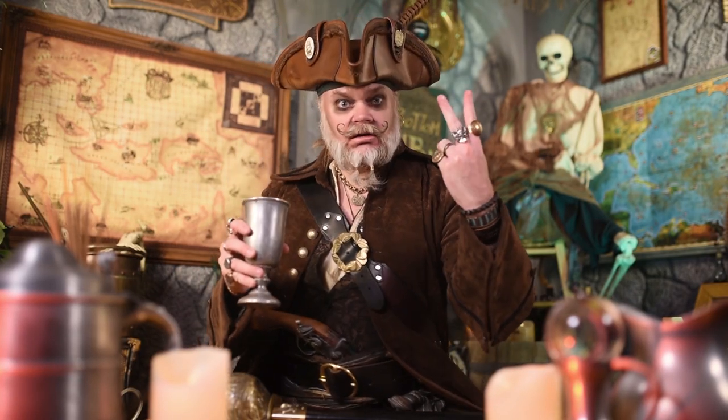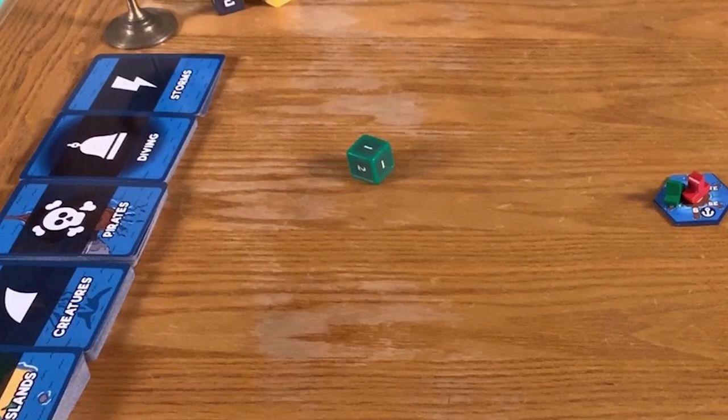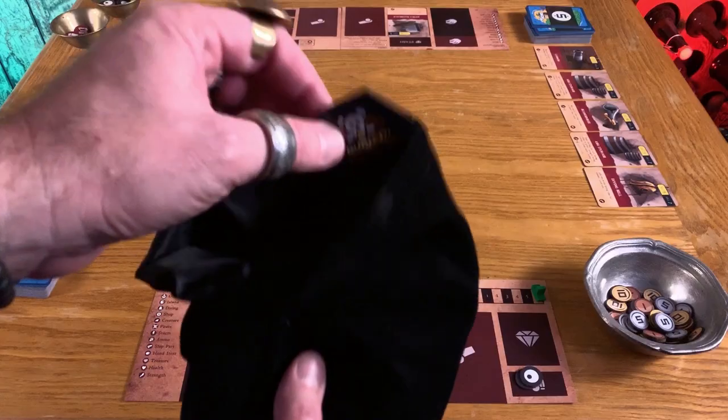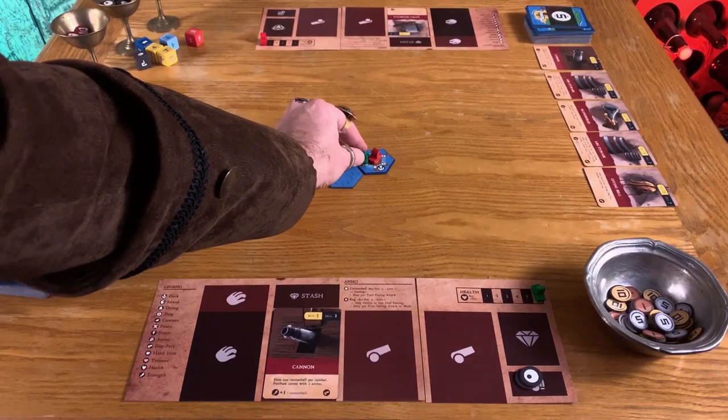Choose one thing to do on your turn: explore, sail, or remain. Let's look at explore first. Roll the green die — that's how many tiles you'll be drawing, but one at a time. Pull the first tile and place it adjacent to your current position, then move on to it.